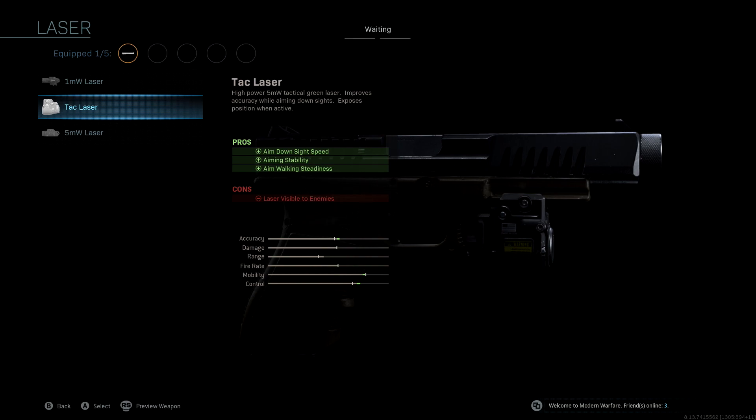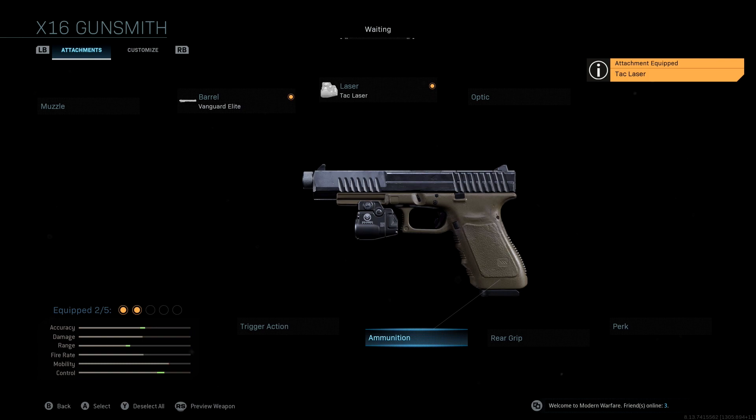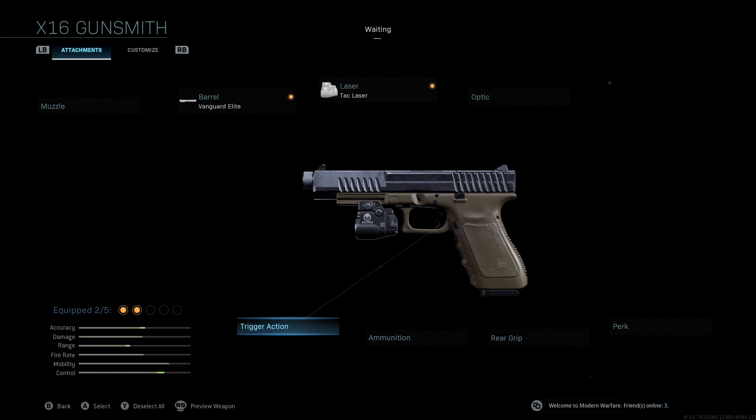We're not going to be using an optic. I don't think this specific pistol, the X16, needs an optic — it's pretty accurate and has a really good iron sight, so I don't want to waste aim-down-sight speed on another optic.